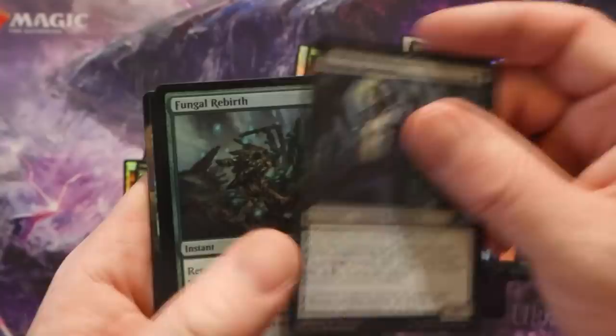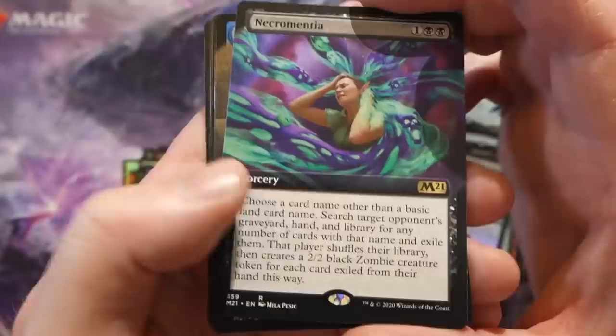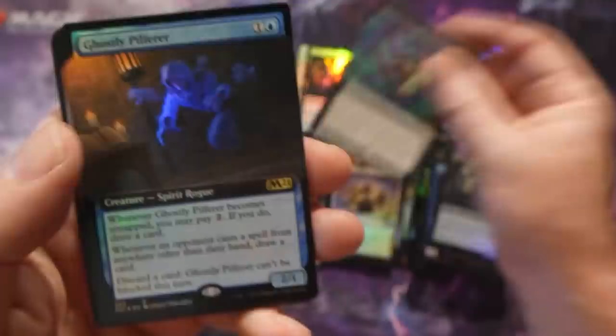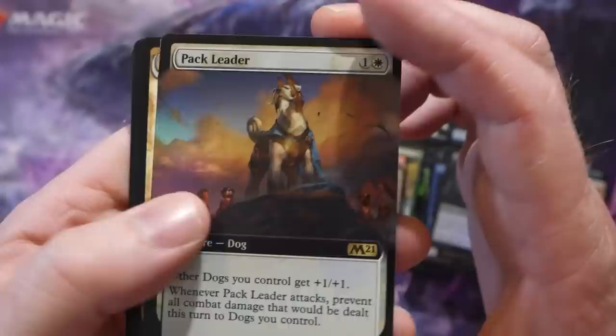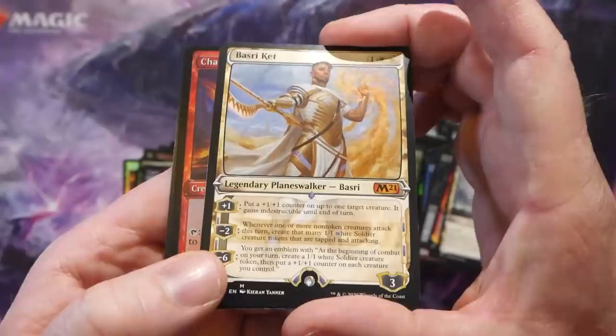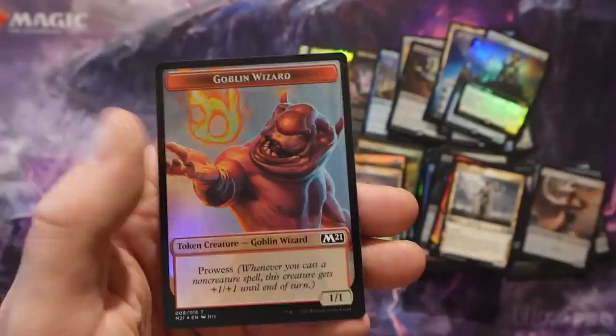Lofty Denial is really good too - cool new spell. A Swamp, then a borderless Necromantia - weird card, not sure if it's good enough. A foil borderless Ghostly Pilferer. Foil borderless Pack Leader - my goodness this box is insane, I know somebody that's going to want that. And another Basri Ket, just a regular version.